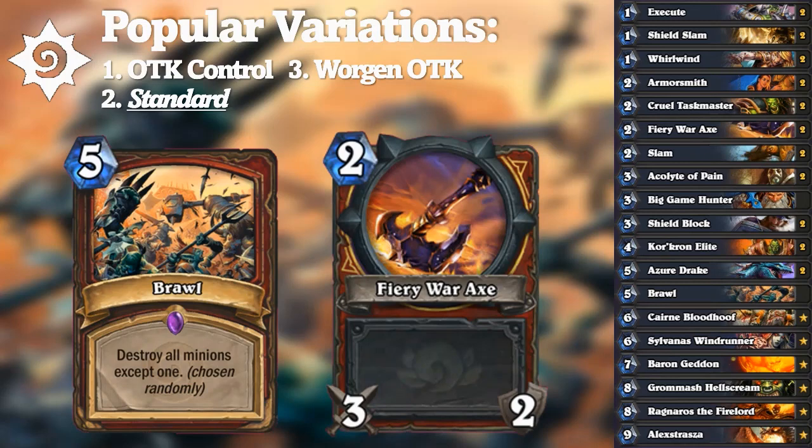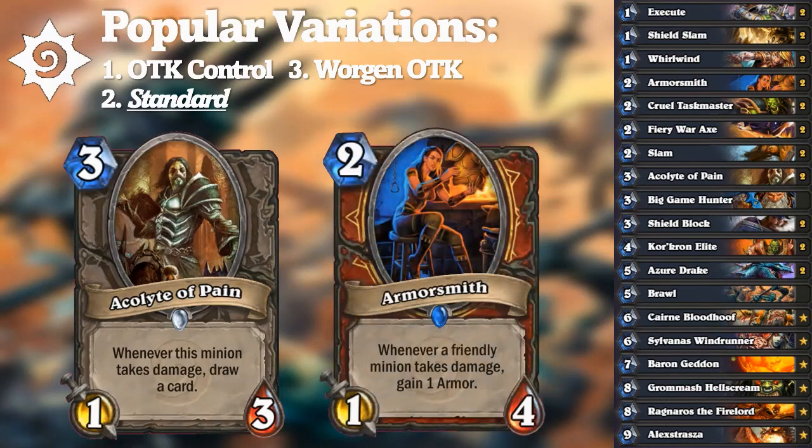These paragons were supported by damage synergies: Acolyte of Pain for draw, Armorsmith to gain health, and damaging effects like Whirlwind, Cruel Taskmaster, and Slam. These removal tools made very favorable matchups against aggro-centric decks including Face Hunter, Sunshine Hunter, Zoo Warlock, Aggro Rogue, and Aggro Warrior.